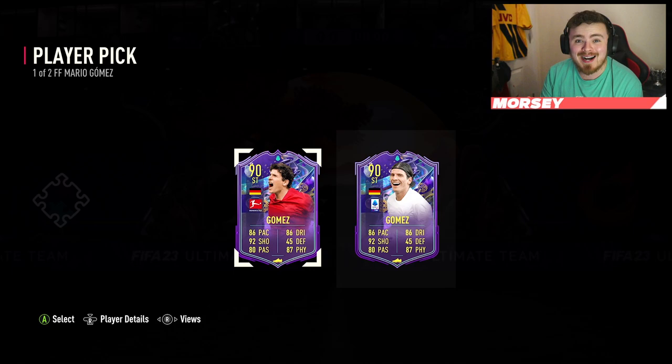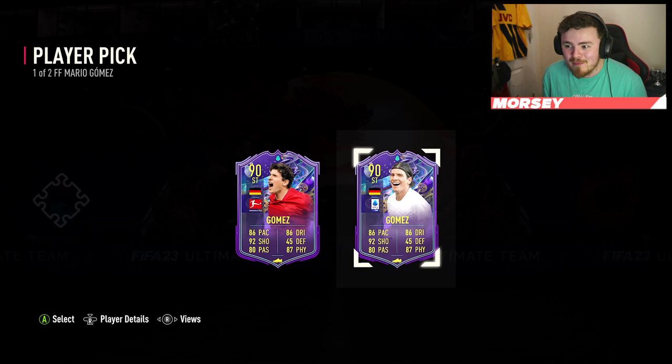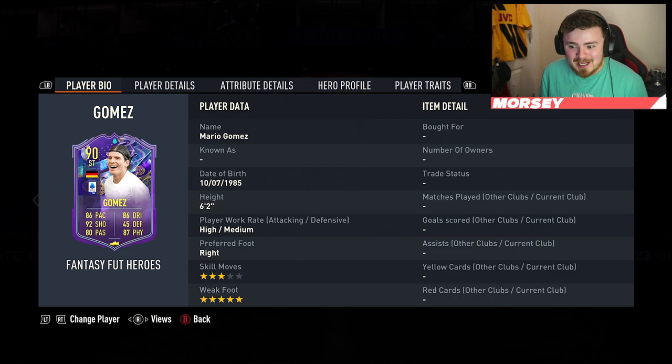Mario Gomez is here — it is a player pick of an identical card, the only difference being the club he's representing and the dynamic image. We've got Stuttgart in the Bundesliga and Fiorentina in the Serie A, so it's up to you who you take. Think about team chemistry and how it can impact the rest of your squad, but for me I need Serie A links. According to form tables, Fiorentina are more than likely to reach the criteria to get the upgrades.